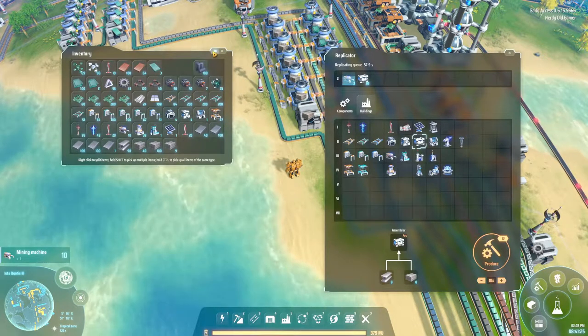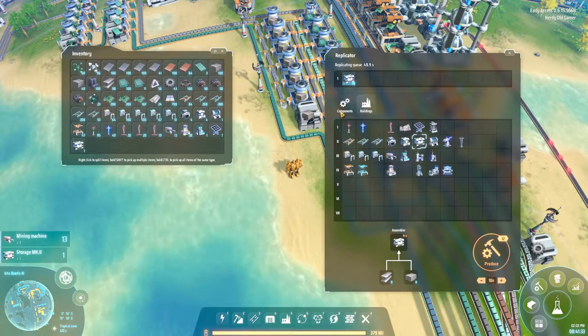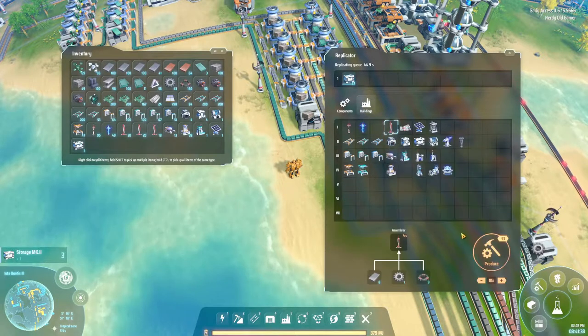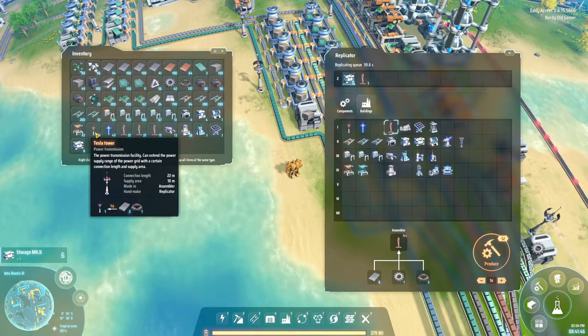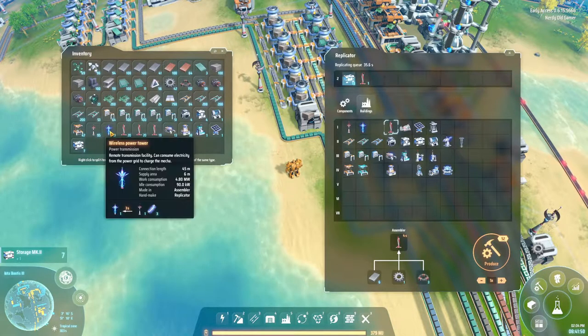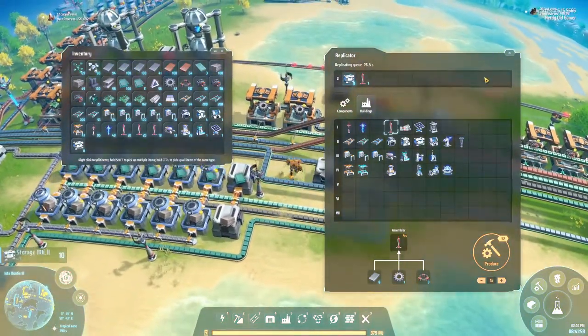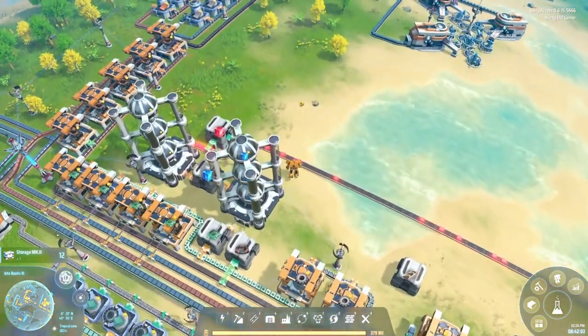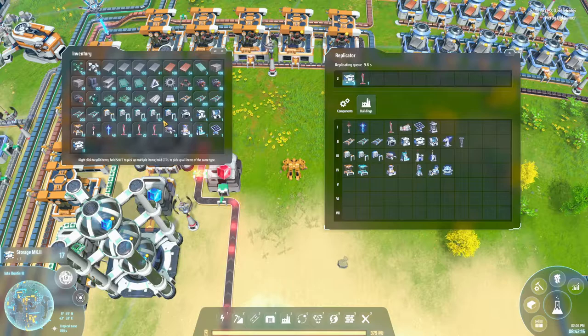What else do we want? We have 59 solar panels - let's make it an even 60. We have plenty of Tesla towers and wireless power towers. There's a lot of stuff we don't need to bring with us, so let's clear out inventory space as possible so we can carry a lot of titanium ingots back with us.